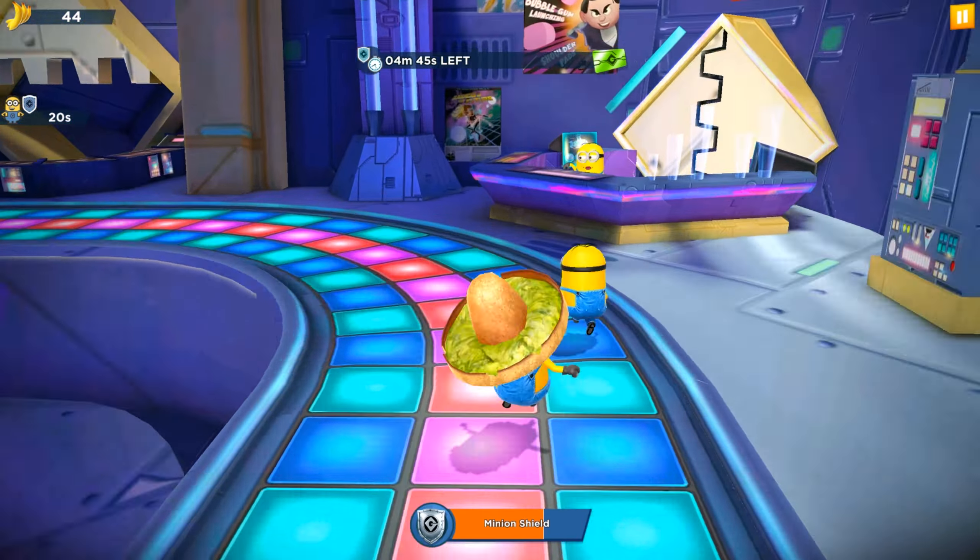Unfortunately our Tortilla Cheap Hat Minion doesn't have the doubler for the second, so we will switch him and take another one. I think the task should be around 100,000 meters in the Brat Workout layer. We completed the sky task so we will get the banana as well.